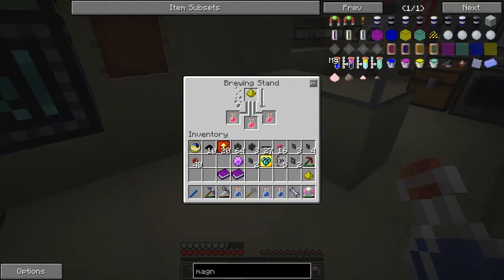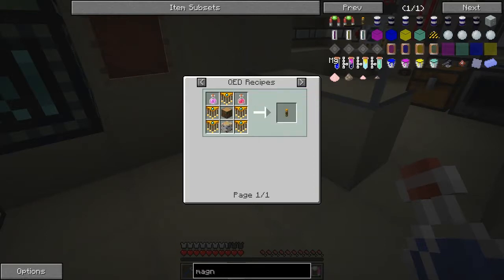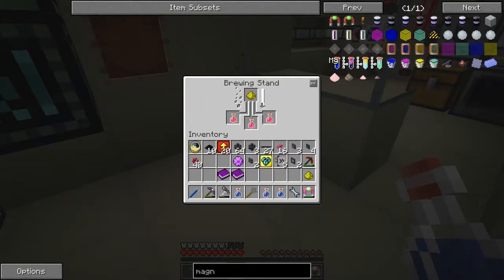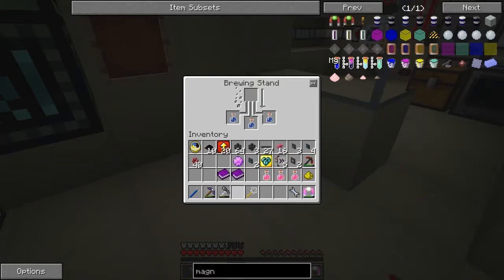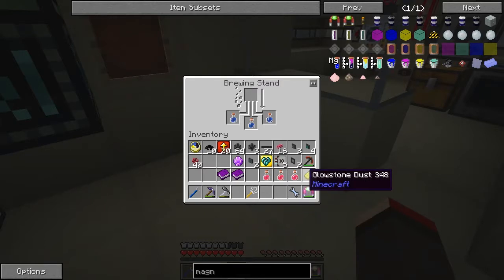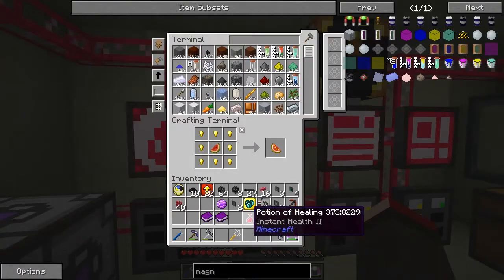So we have a potion of instant healing — putting some in, so we've got potion of instant health II. We just need a few seconds here. We could put these three back out of the way. Oh well, that's a shame. I was pretty certain I could do this — never mind, that's my mistake, I do apologize.